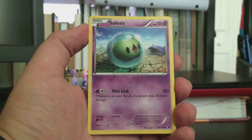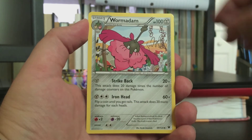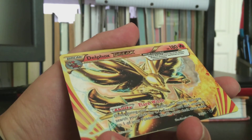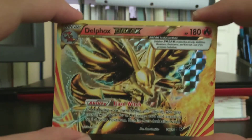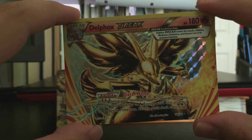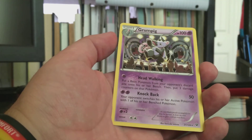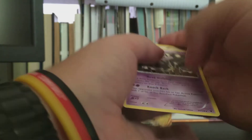We get a Gothita, a mischievous-looking Meowth, a Snivy to go along with the Suicune, a Solosis, another Fennekin, an Alakazam Spirit Link, a Wormadam, and another Devolution Spray. And what do you know - instead of the reverse card we get this excellent-looking Delphox Break! It looks pretty awesome. I was not expecting to get a Break this soon - this is actually my second Break card out of the whole Fates Collide set, Lugia Break being my first. The rare of the pack is a Grumpig.